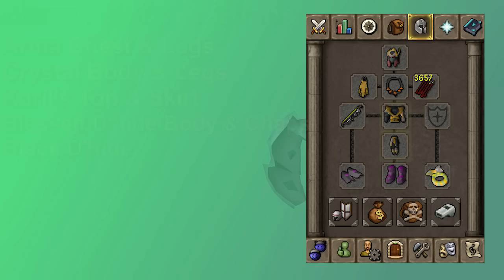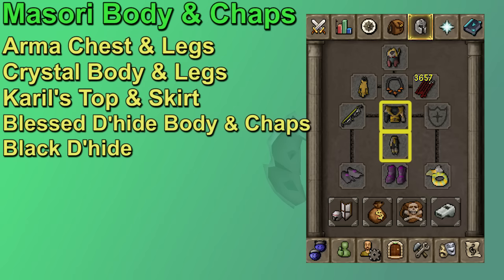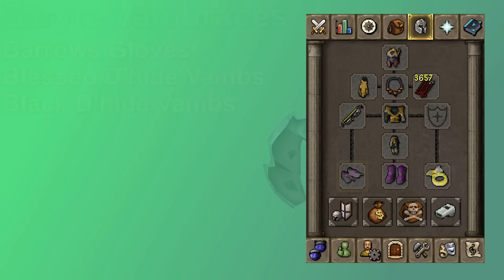For your chest and leg slots, it looks similar to the helmet slot. Masori is the best-in-slot range gear in the game at the moment, but the chaps and body are significantly more expensive than the mask. Armadyl is your next best option — it was best in slot for quite some time and is still really good. Crystal Armor is nearly as good as Armadyl but is really only useful if you're using the Bofa; you don't want to be wasting those charges. Karil's Leather Top and Skirt are still very good range options, but they are degradable, so Blessed D'hide is similar in stats and I do like it a lot. Black D'hide is still viable if that's all you have.